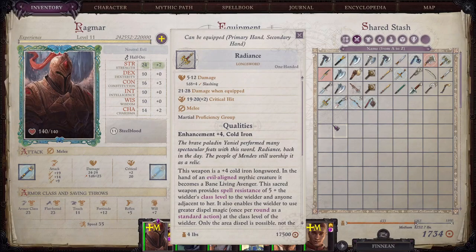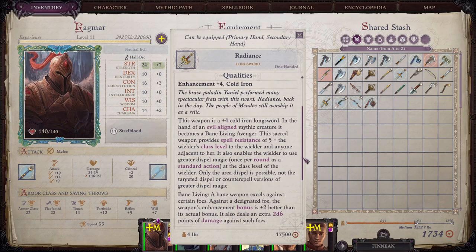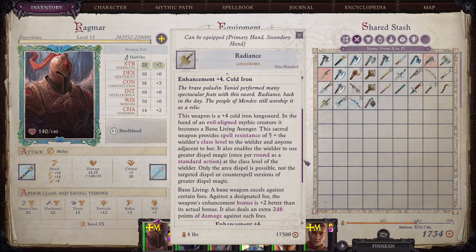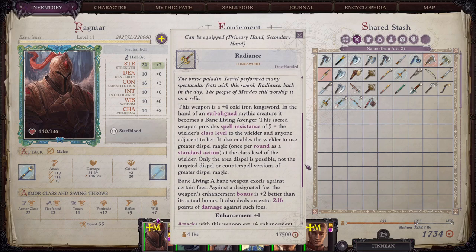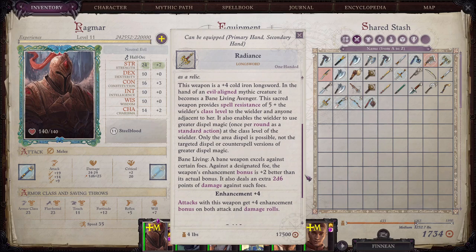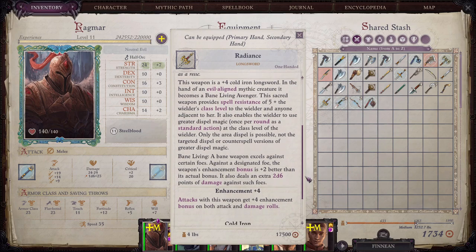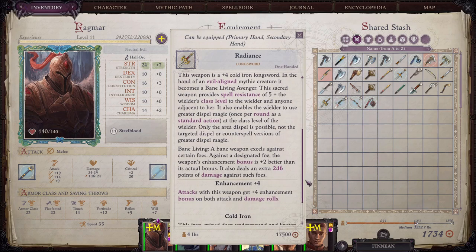This is the unholy version of Radiance. This weapon is a plus four Cold Iron Longsword. In the hand of an evil aligned mythic creature, it becomes a Bane Living Avenger. This sacred weapon provides spell resistance of five plus the wielder's class level to the wielder and anyone adjacent to them. It also enables the wielder to use the greater dispel magic effect at the class level of the wielder. Only the area dispel is possible, not the targeted dispel or counterspell versions of greater dispel magic.